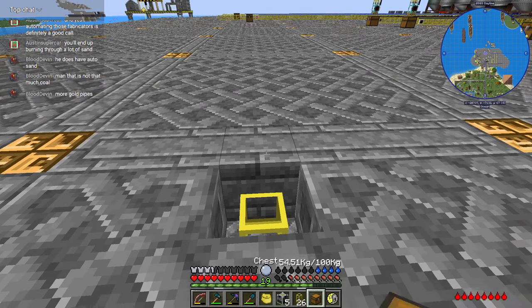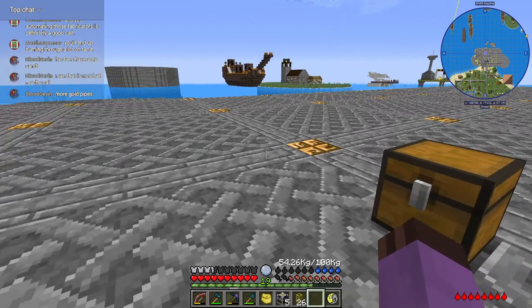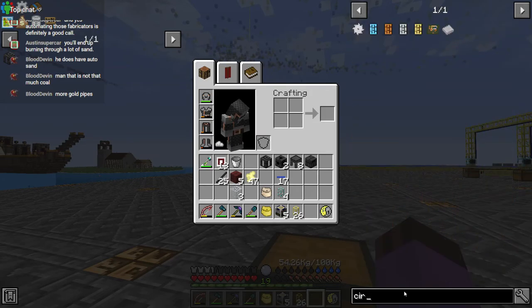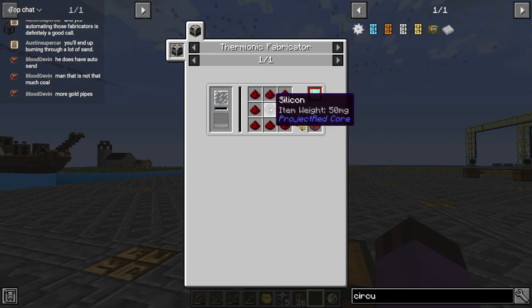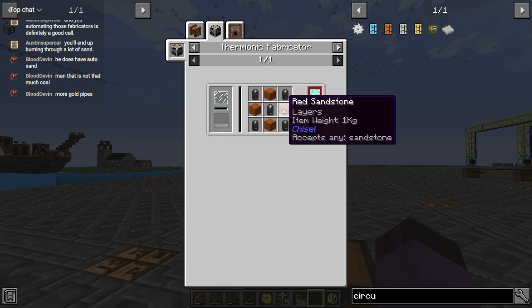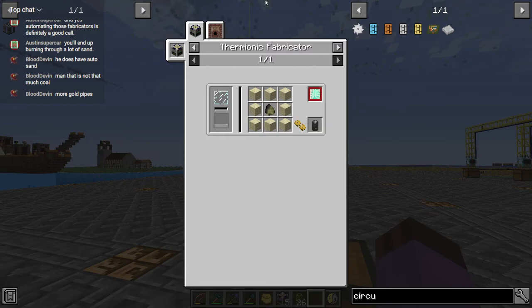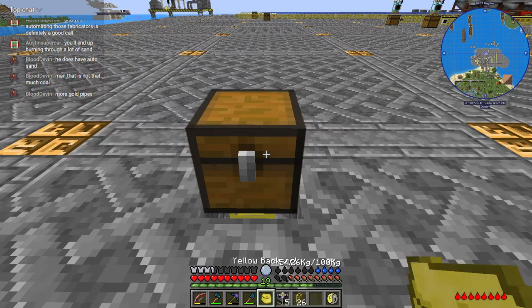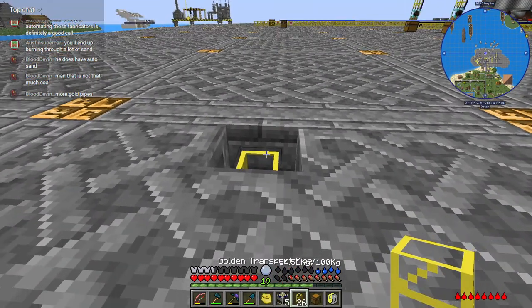And we'll just put a buffer chest right here, because we're going to be running sand to at least a couple of different machines, I think. Circuit plate — let's see. That's largely using silicon, which uses sandstone... which uses sandstone. Okay, so it only needs one on sand.